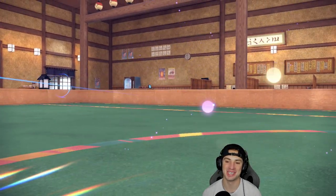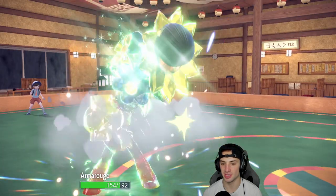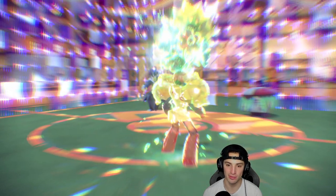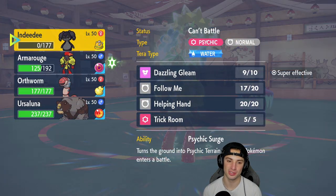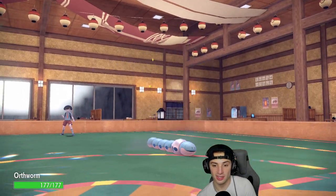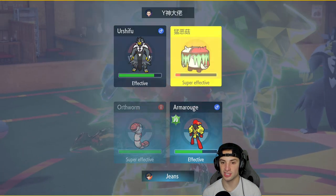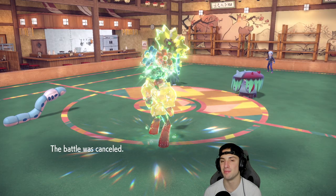They go for Close Combat — totally fine. Brute Bonnet cannot KO me or Spore me because of Grass Tera on Indeedee. Urshifu takes Rocky Helmet damage and Thunder is going to fire. Rocky Helmet with a Pokemon like Amoonguss is so good — if you can read someone going for Surging Strikes you swap it in and it does chip damage to any Urshifu. My Earthworm gets a little revenge — shiny Earthworm looks like cotton candy colors. Body Press into Brute Bonnet, Expanding Force into Urshifu, and our opponent cancels battle.